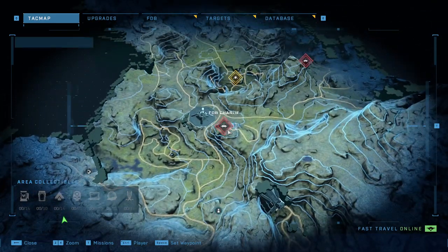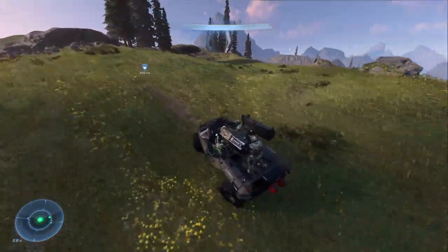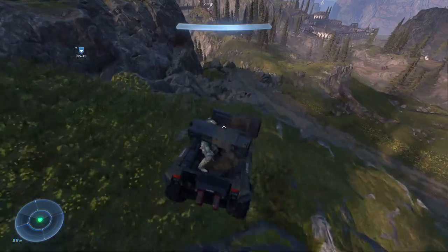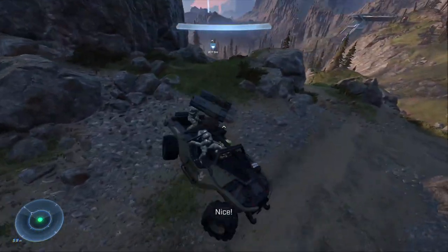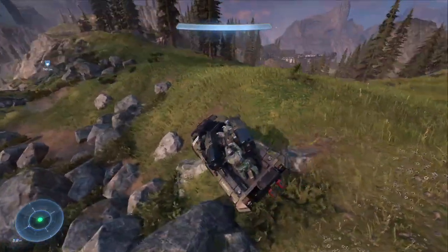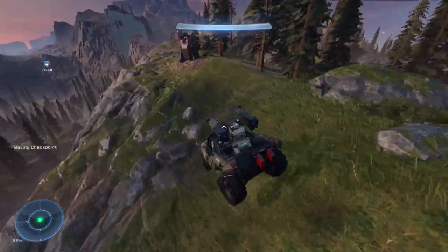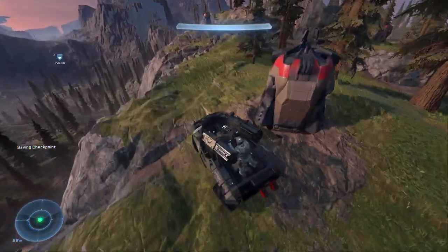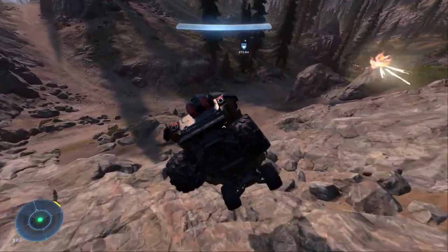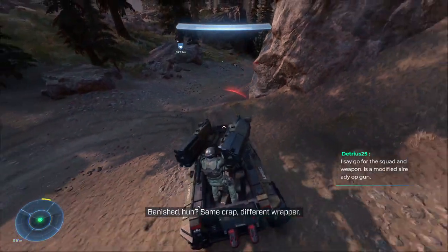We've got the armory here — that's for the Bulldog, Spartan core, another marine group. Let's go straight on to FOB Charlie. Get me out of this map — okay, let's go, marines! Hopefully I don't flip this car over and kill us all, but they know that's a risk when driving with the Chief. Oh, ah — saved it, saved it! We're kind of messing it up but it could be worse. I'm pretty sure this is the first time we're actually encountering Banished vehicles.